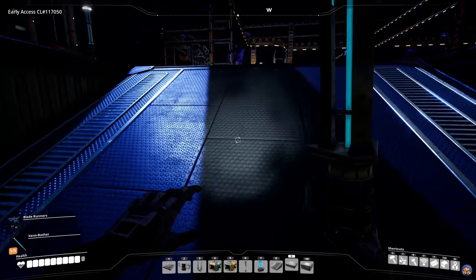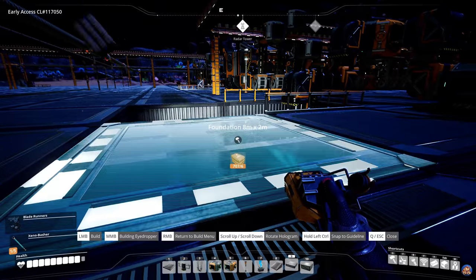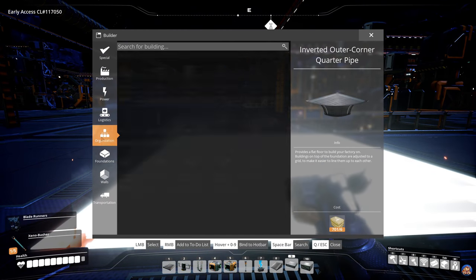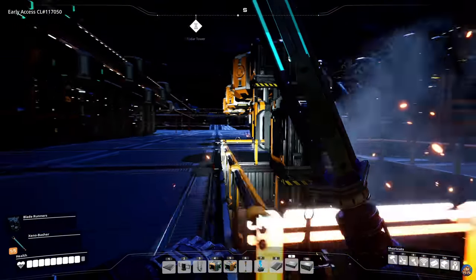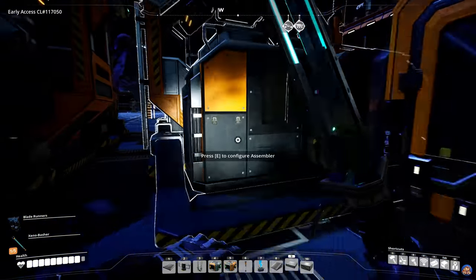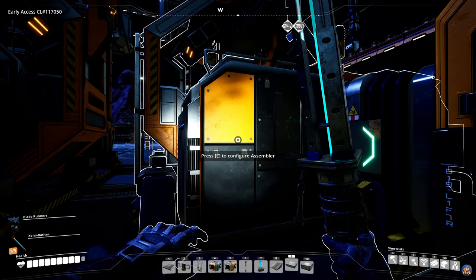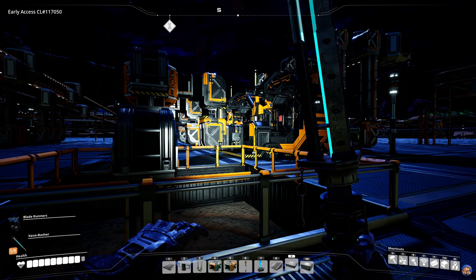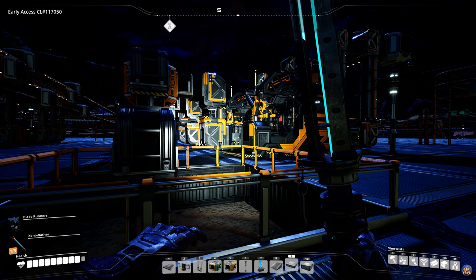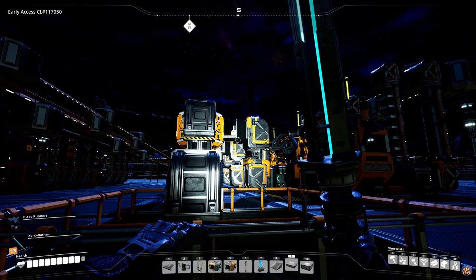So we are producing heatsinks. It's time to clean up this area. Build the final fence — like so. Perfect. Everything is fine. Making 30 heatsinks per minute, and we are going to need 27 and a half. So we are going to have a little bit in excess, which is perfect.